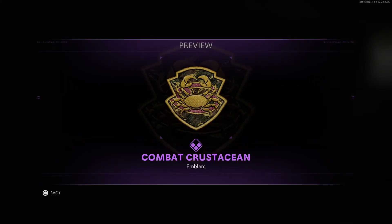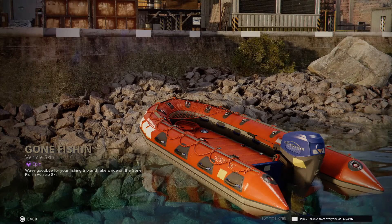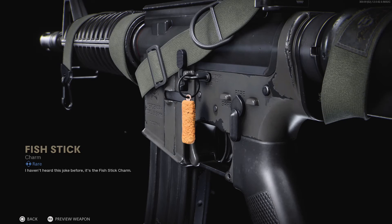Also included is an emblem, a Black Ops exclusive vehicle skin for the raft, and finally the true standout of this bundle — and worth every one of those 1,300 COD points — the fish stick weapon charm.